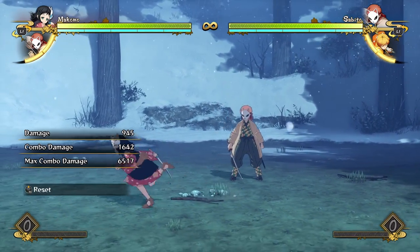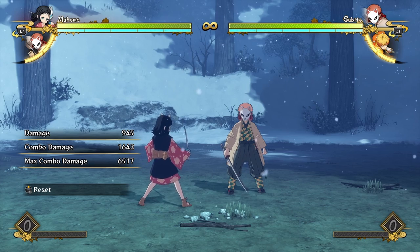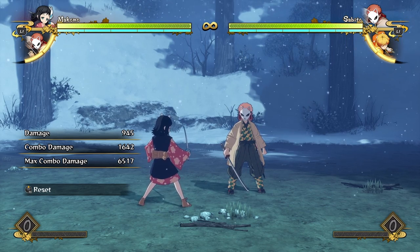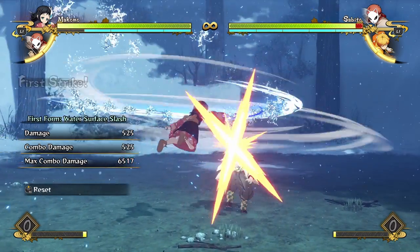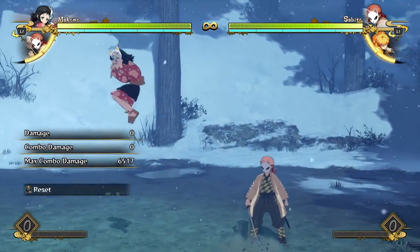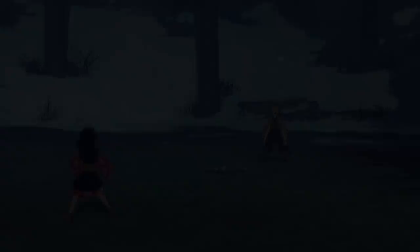If you're thinking the grab at the end might get a bit repetitive, and what if the opponent blocks that - trust me, they don't. I've been using Makomo and played a solid ten matches with her in the last two days, and no one I have fought has blocked this grab consistently. I think one person jumped away from it a few times, but people just don't do anything about this grab, so it's free damage for you.